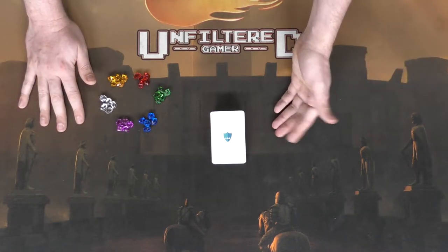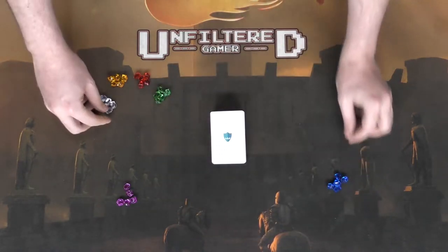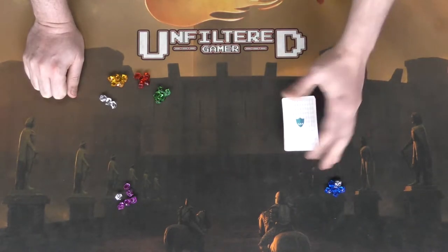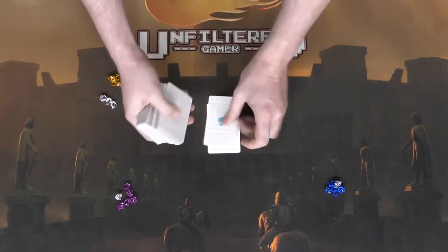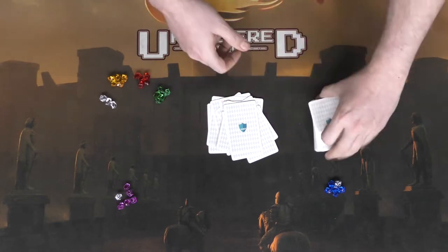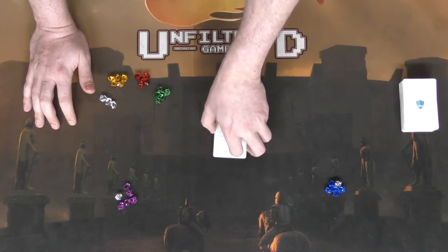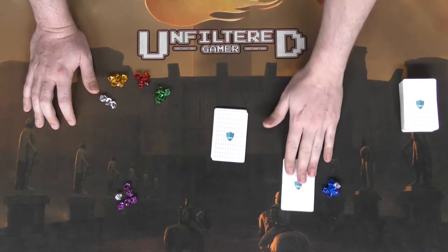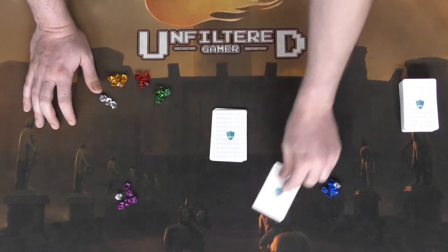The deck's shuffled and we'll show you the two-player game first. In two players, give each player five treasures plus one more each, so six treasures per player. The game has a drafting aspect: take the top 15 cards, lay them out, and set the rest of the deck aside. The draft works simply — say this player starts: they draw a card and choose to keep it in their play area or pass it to their opponent and draw a new card. A knight is pretty good, so they'll keep it.